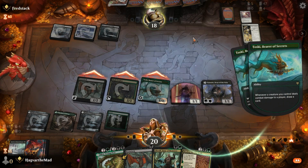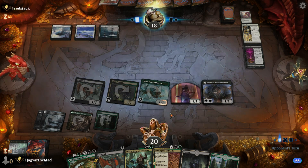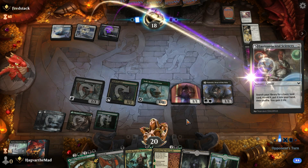We are wide open for a board wipe, but we'll get some decent draw right here. This is why Toski is so absolutely good, absolutely amazing. They're probably gonna board wipe us here — that's fine. As long as it's not an exile effect, Toski's good. If it is an exile effect, we're sad.